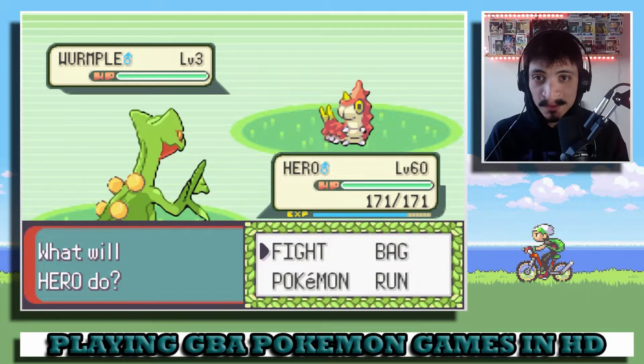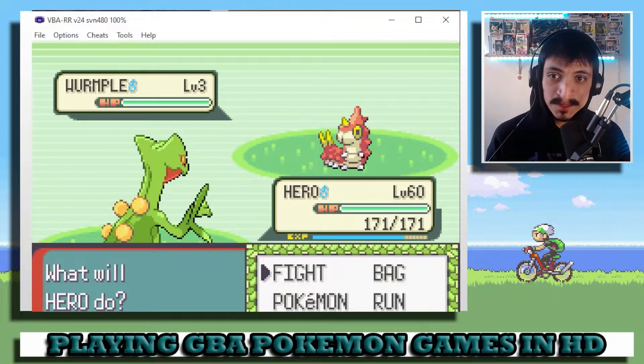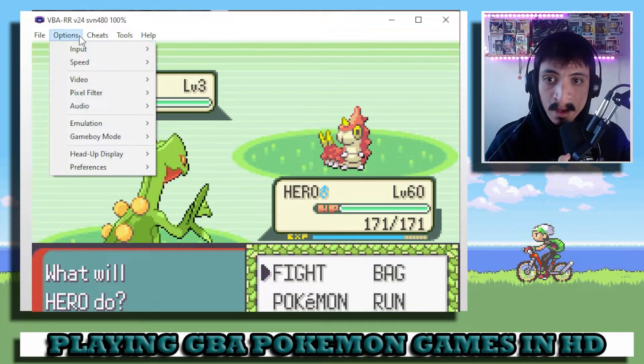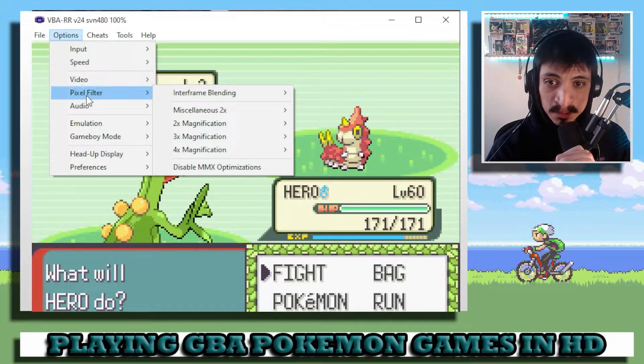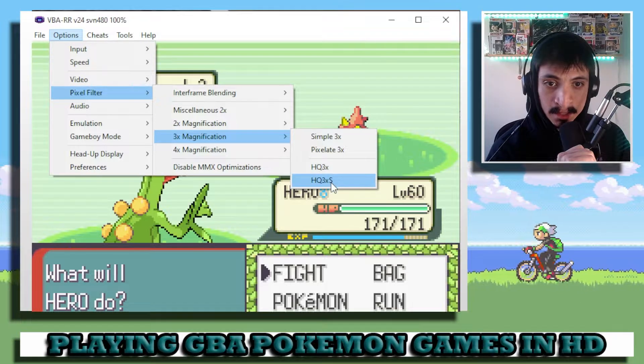So now I'm going to explain how we get there. First off, when you open up your game in VBA like I do, it's going to look like this. The first thing you want to do is go up to Options, then down to Pixel Filter. It'll look a little different depending on which version of VBA you're on. Going down to Pixel Filter, I like to go down to 3K and then High Quality 3xS.